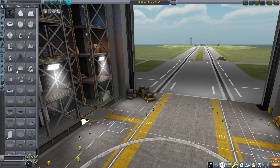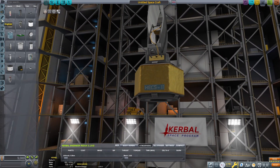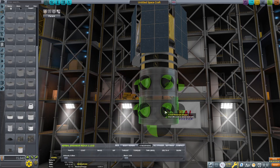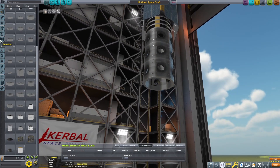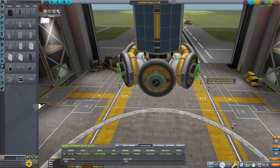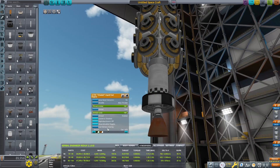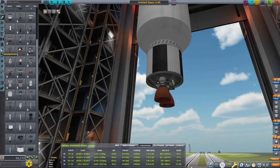The first rocket will be unmanned and its mission is to find and locate the new secret. To find the secret we add a survey scanner on top of the computer, but we also need a couple of landers, so we attached 3 ride shear adapters, each one having 6 attachment slots. The lander itself is a tiny engine, a small donut fuel tank, a computer, a small battery, and a 3x2 solar panel.